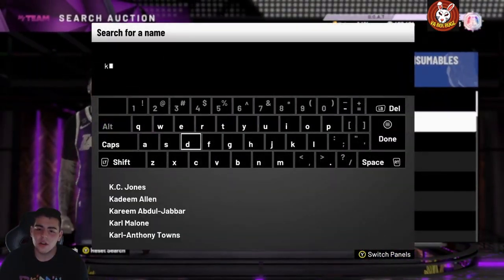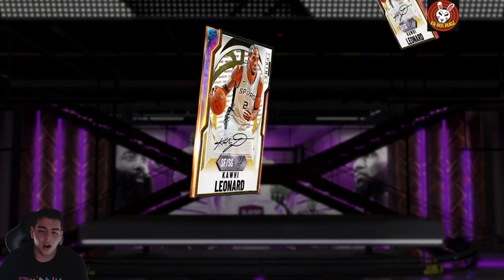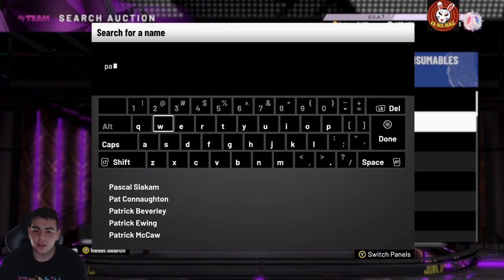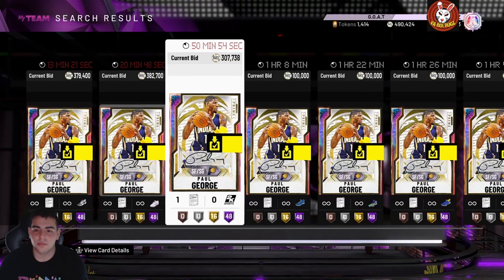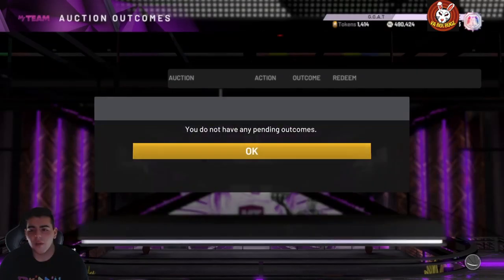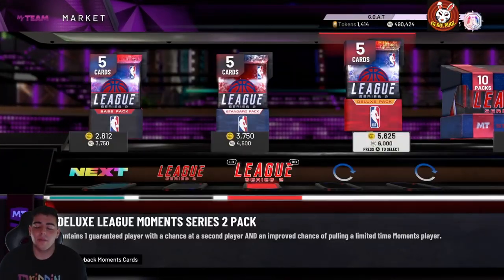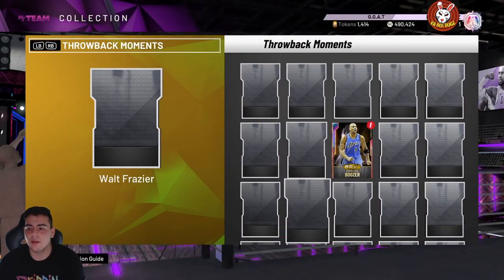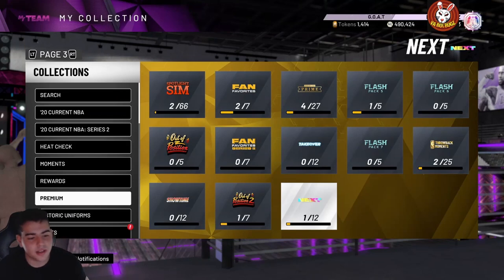Invest in prime cards right now — you're gonna make a lot of MT. Also sell whatever expensive cards you have. Kawhi was going for 400k yesterday and is still up. Paul George is around 379k — that's a pretty good price to get him at. I have Lamar Odom and I'm also selling Pascal. That's really all we got for the video — smash that like button, we did pull a galaxy opal! Thanks for coming out, we'll stream later and have gameplay and market talk after.